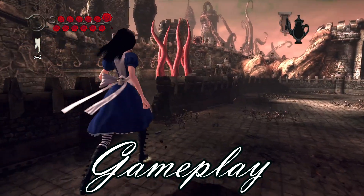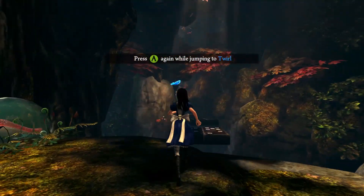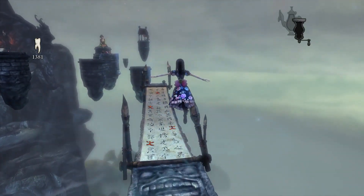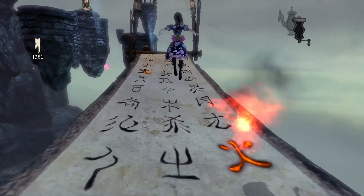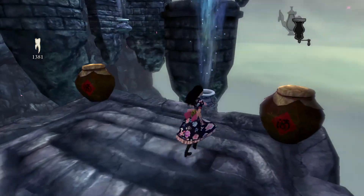Throughout the 16 to 18 hour duration, you'll be taking control of Alice, who can quadruple jump, glide, and dodge a short distance. Right off the bat you'll notice how floaty Alice feels, which is a really nice touch — it feels very apt for the character and makes the platforming very smooth and satisfying to pull off. I must reiterate, it's awfully fitting for a dainty young British woman living in London...